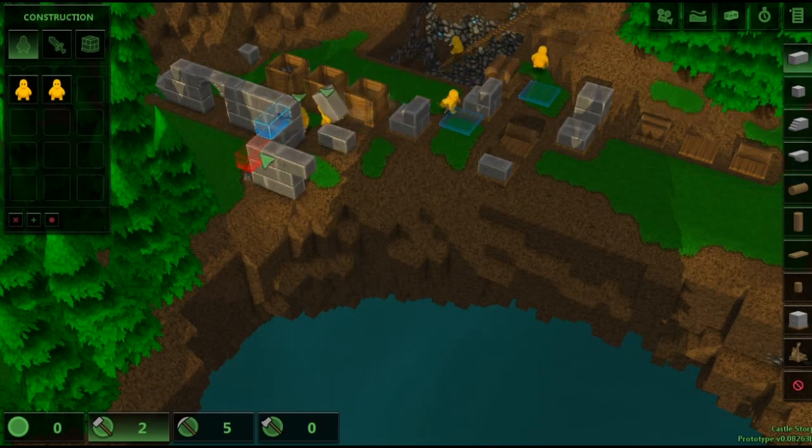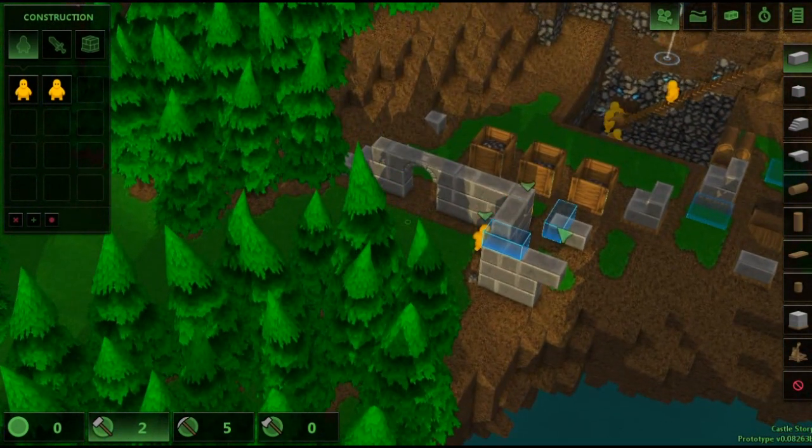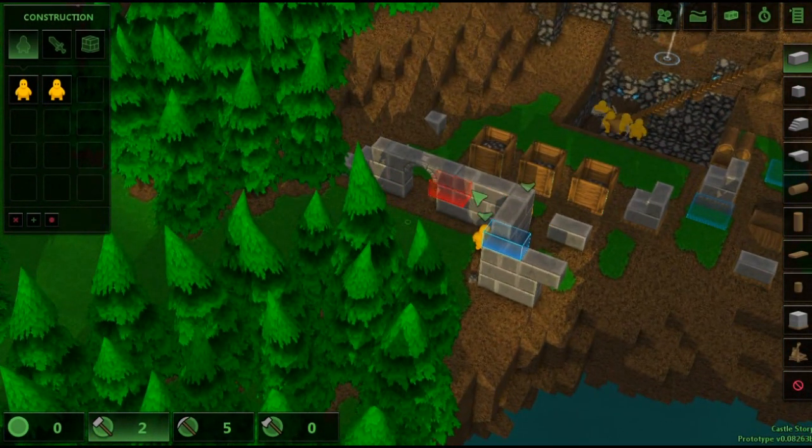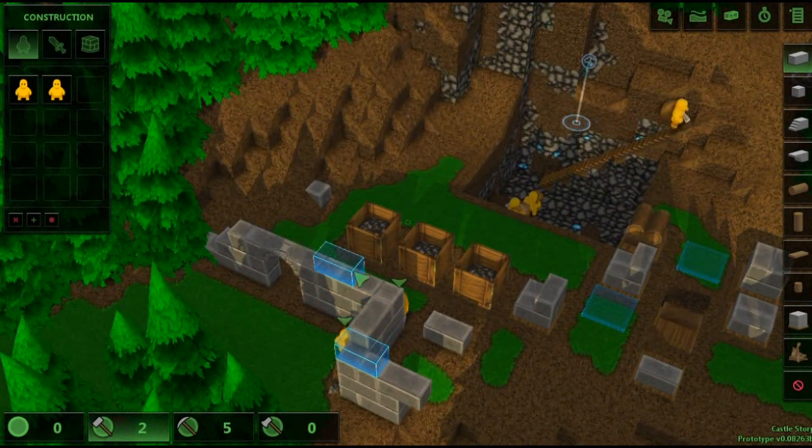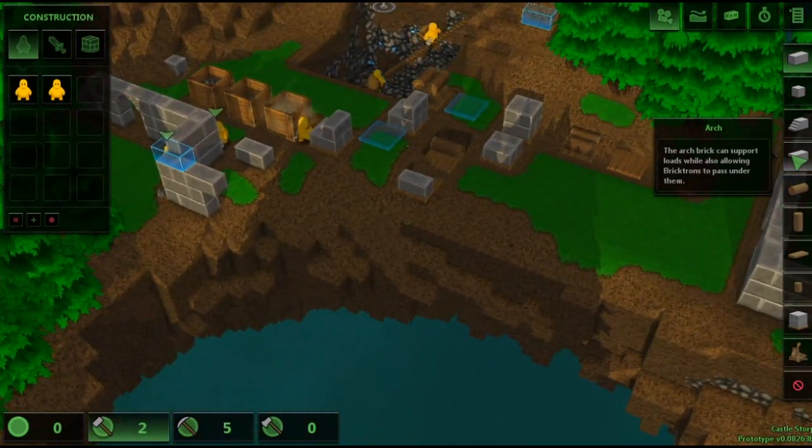Right-click, right-click, right-click — and that'll be good for now. I was also thinking we could build this out later in later episodes maybe, and make a walkway with a tier for archers to stand on and stuff like that. There were ways to do that in the other games that I liked.